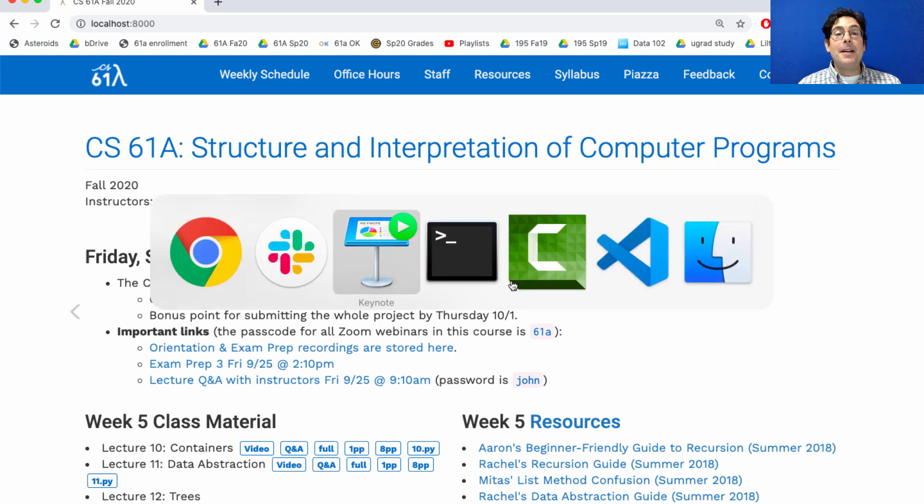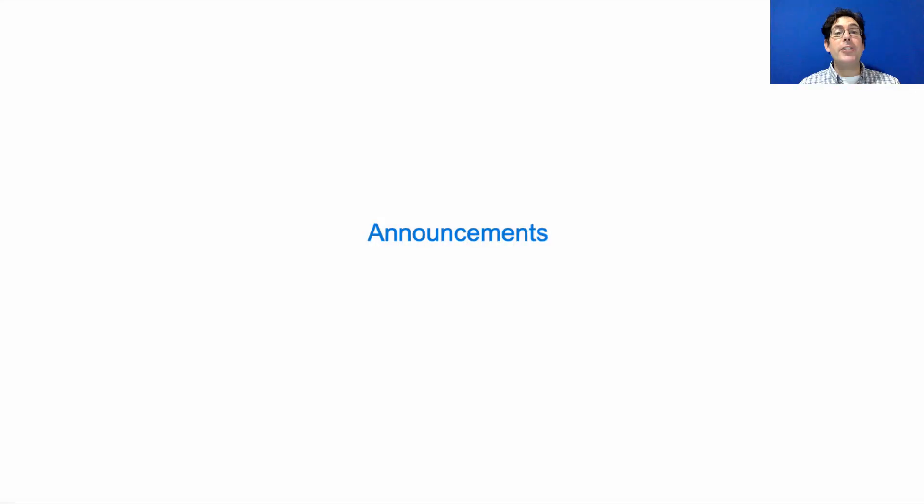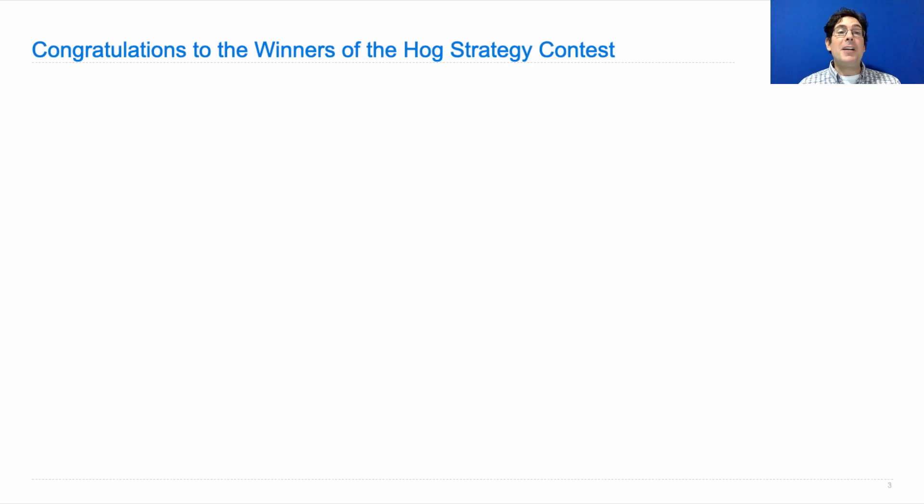The hog strategy contest is over. Congratulations to everybody who participated — we had a massive number of over 150 entries, which is just awesome. The thing that makes me most happy is seeing lots of participation. But since there were rules, we do need to announce a winner. And with first place winning 146 times, there was a five-way tie.